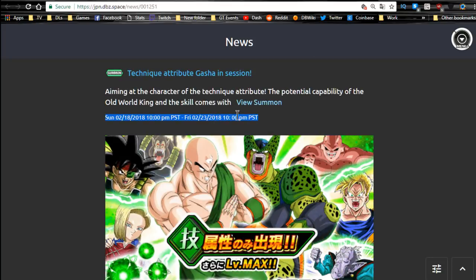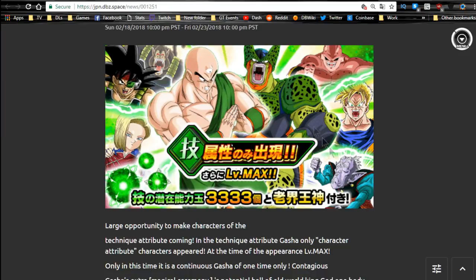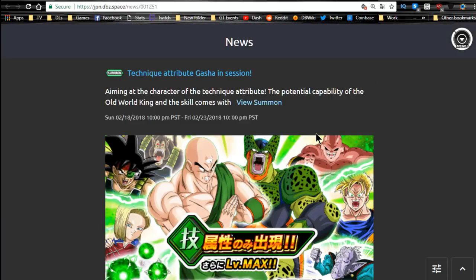The Tech Banner runs for two more days. This has the Elder Kais and two support units — Tien and Piccolo. Everyone else on this banner is kind of weak in my opinion, though Bardock is good as a Great Ape because of his percentage-based attack buff passive skill. You get some potential orbs too, so if you're looking for orbs or Elder Kais, go ahead and summon on that banner. The two support units are really good for your tech teams if you're running mono teams. Runs until the 23rd, so you have two more days.